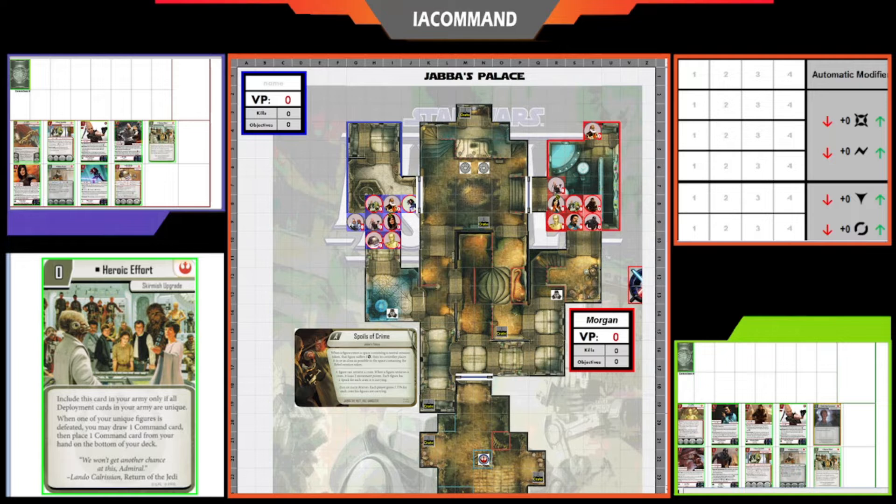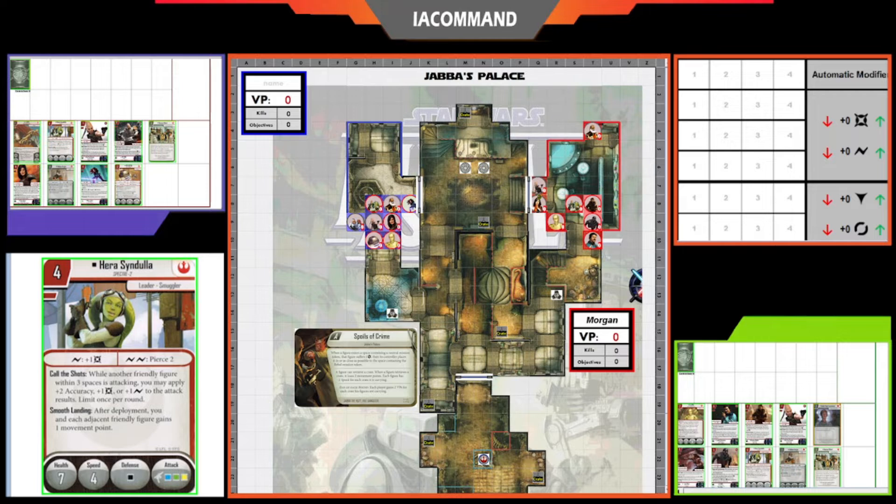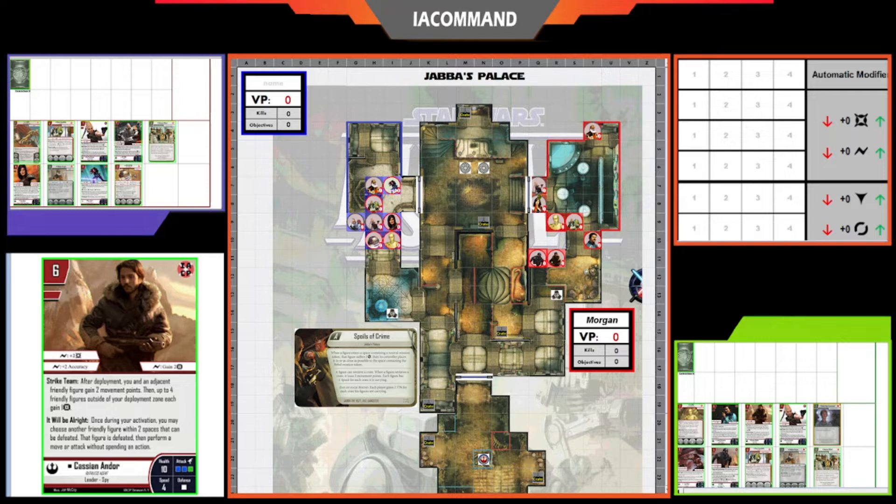Morgan is starting off with initiative. We're doing Smooth Landing — Matt already resolved his, and now Morgan is resolving his Smooth Landing with Hera. I'm going to be using the card window in the chat box to show cards during these videos. Hera resolves Smooth Landing, and now Cassian is resolving his ability Strike Team, which moves himself and K2SO and allows him to give power tokens to up to four figures outside the deployment zone. Thanks to Hera, that's four figures — so power tokens going to K2SO, Cassian, Lando, and Jyn Erso.